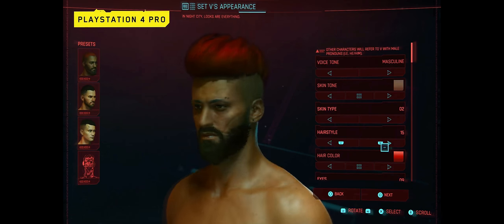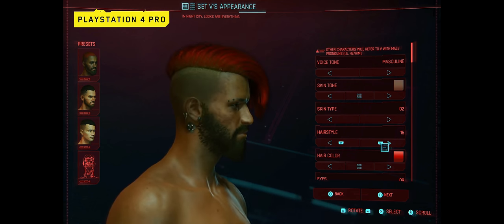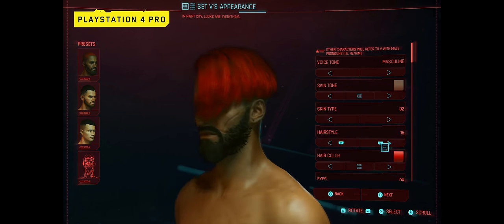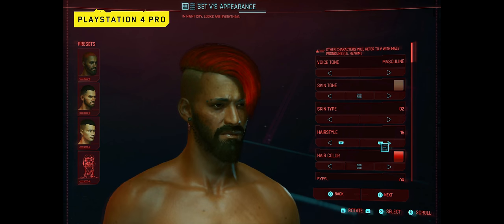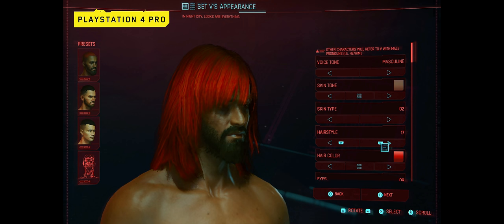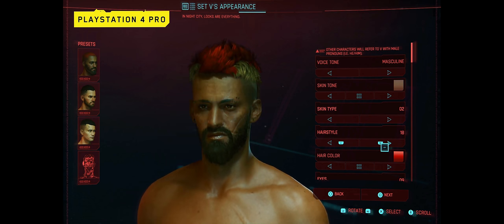Quando eles trocam o penteado, você vê o fio mexendo. Eu não sei se vocês estão conseguindo ver, mas o fio do cabelo mexe. Aqui eles estão mostrando mais cortes. Cicatriz. Eu não vou botar tatuagem, mas cicatrizes eu acho que vou colocar. Aqui tá o estilo do cabelo, tá no 17. Isso aqui foi uma das coisas mais interessantes que eu vi na personalização, porque eu tinha essa dúvida.